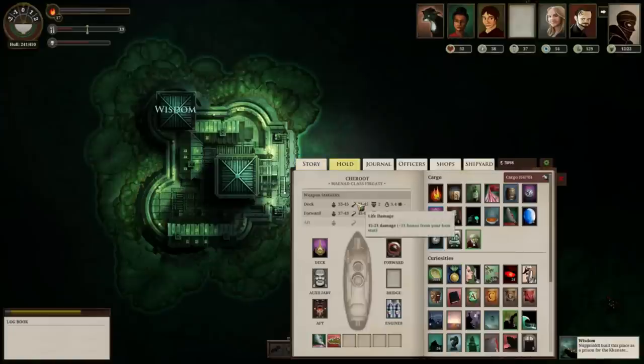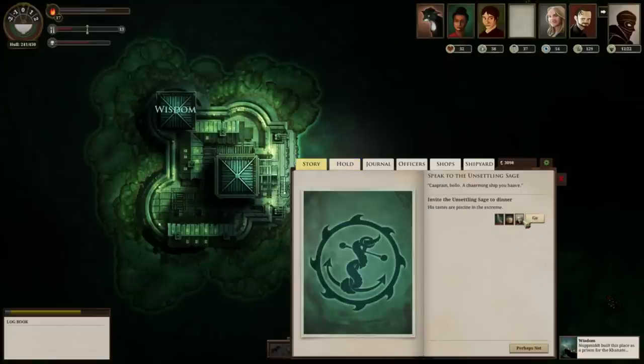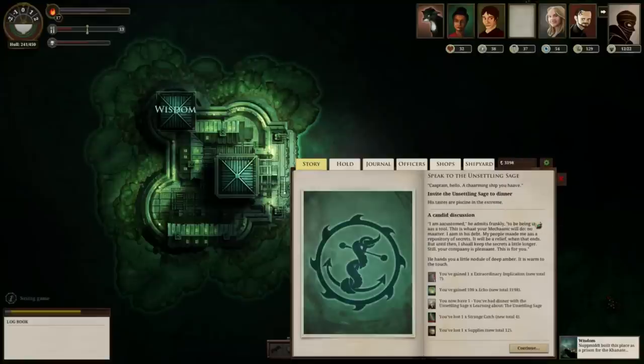Once you've got the Unsettling Sage, you can use him in your hold. For one strange catch and one supply, he will give you an extraordinary implication — hang on to that, don't sell it; they're very, very useful.